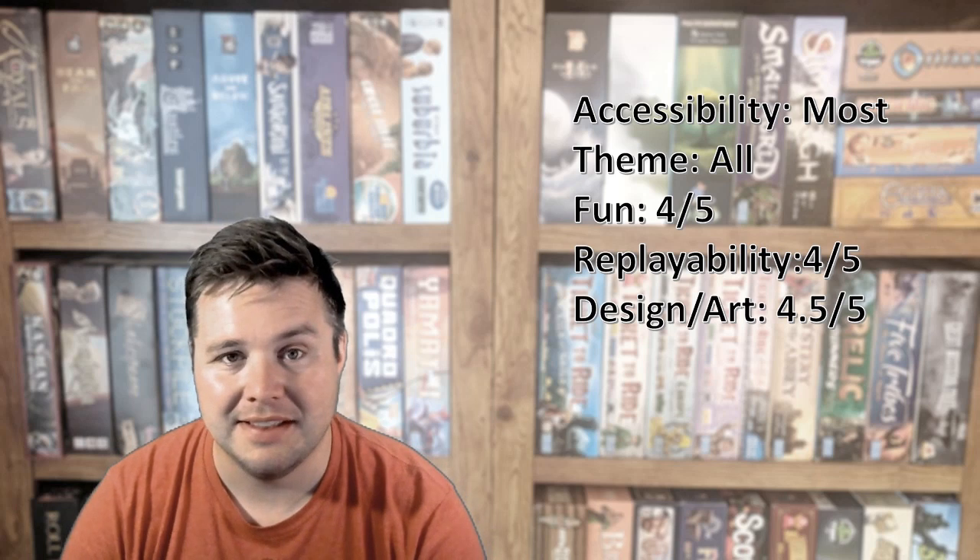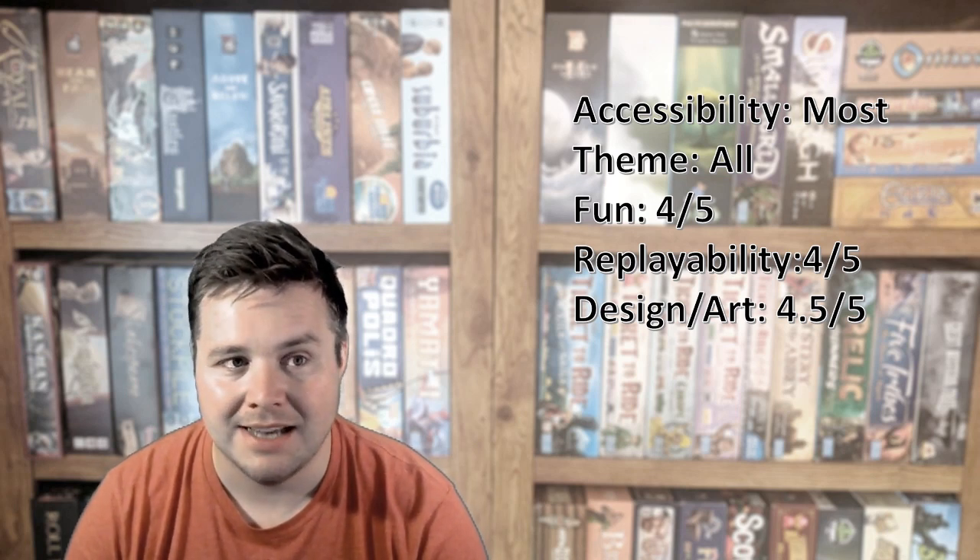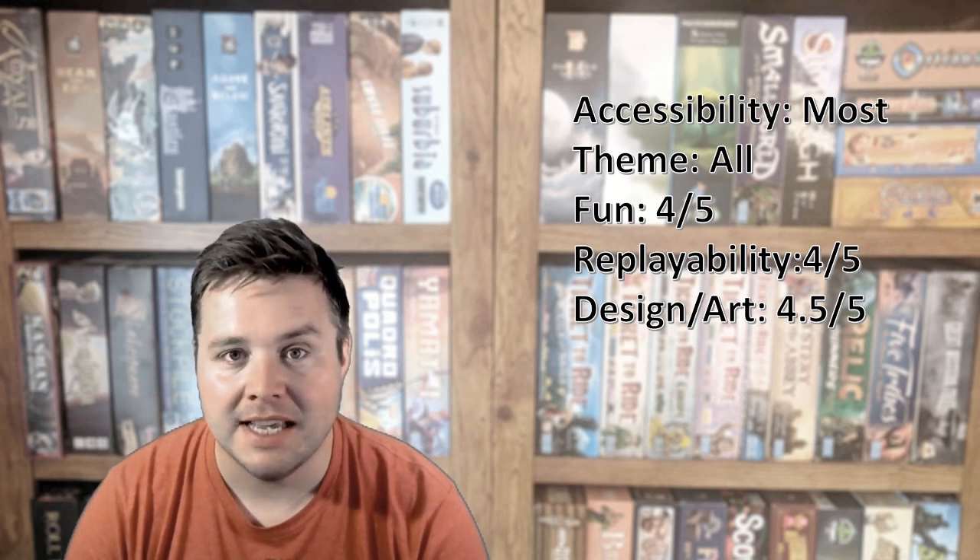Putting some numbers on it: accessibility — most anybody can play it. The box says 10+, but I think an 8-year-old could probably play it. If kids have played a couple of hobby games, they could figure this one out, and you could teach it to non-gamers pretty quickly. It's got two choices — put a tile on the board or put a person on the board — and it's not a whole lot harder than that, but it's interesting. So I give accessibility to just about everybody. For theme, I can't imagine anybody not liking it — it's an adorable little game that's not going to offend anyone, so I give that an 'all' rating.